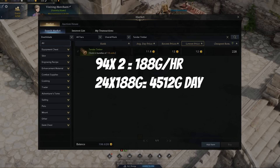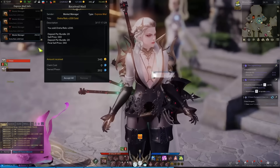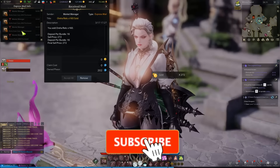With two crafting slots and 24 hours in a day, that makes 4,512 gold. That's the video — if you guys have any success please post it in the comments and let me know if you made any money. I'm going to be making more videos like this, so stick around and stay tuned.